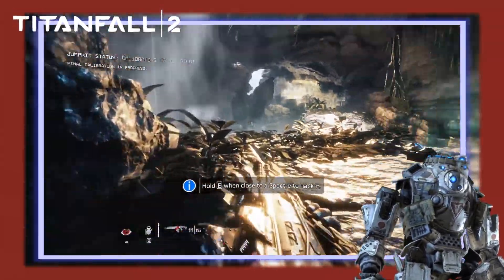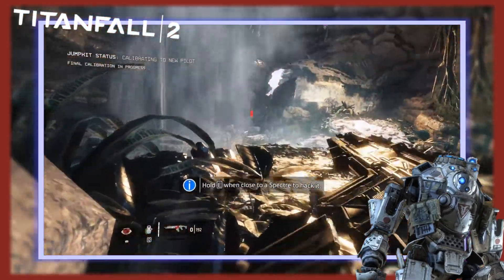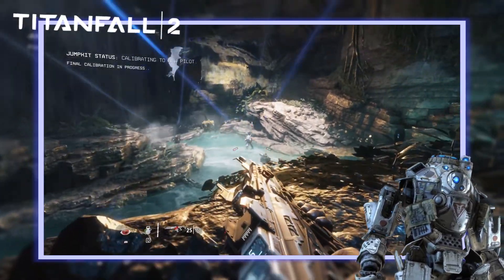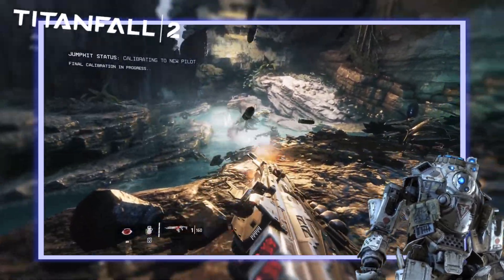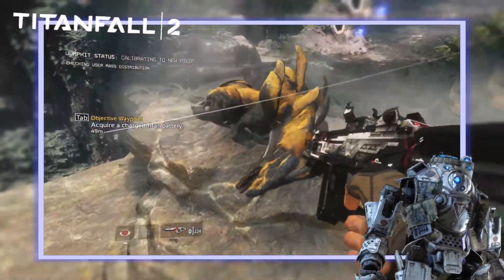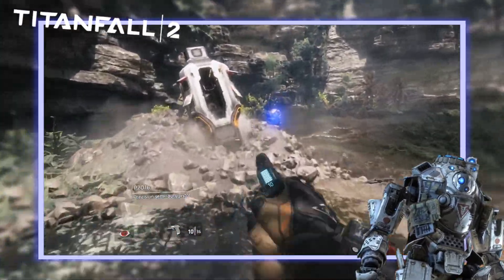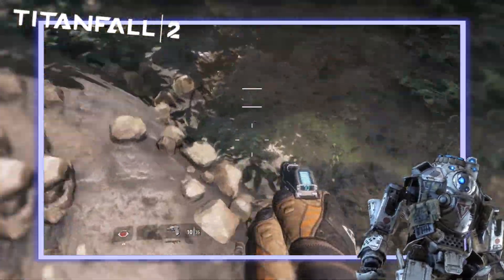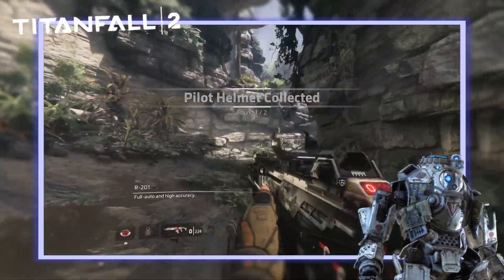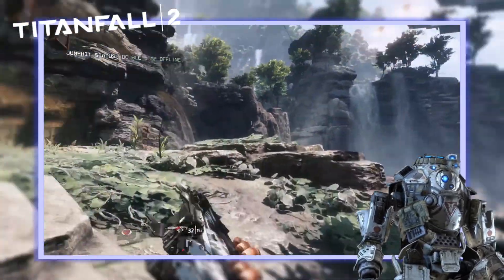The gameplay in Titanfall is pretty much FPS 101. Similar to other first-person shooters like Halo or Call of Duty, you get awarded points for hitting enemies, their Titans, and for each new and unique way you can take them down. The main way Titanfall differs from other FPS games is its focus on fast reflexes and arena traversal, with the player being able to parkour around a wide range of interesting environments, moving both inside the giant mech Titans and outside with specialized armor and jump kits.